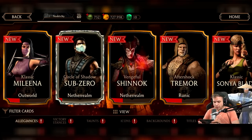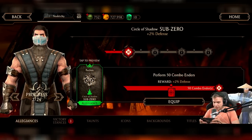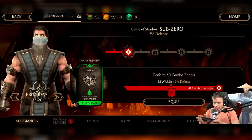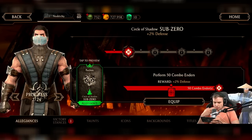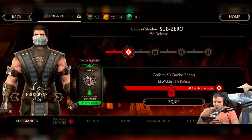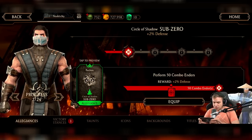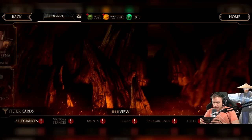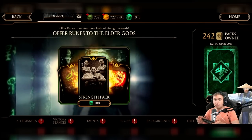Let's talk about how these things work. Let's take the Circle of Shadows of Zero for example. You can technically get the cosmetic part from packs, but I was always curious — if you pull a legendary feat of strength from a pack, does it give you the defense or offense boost? Or do you need to grind for it anyway? The point is we're going into feats of strength through offerings, and I have 242 packs.